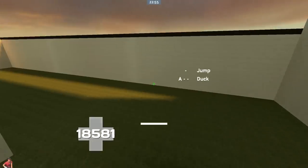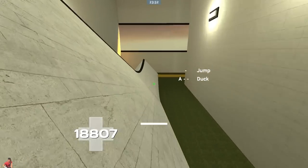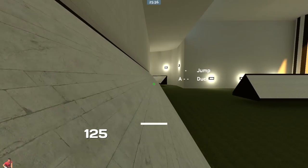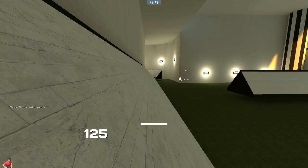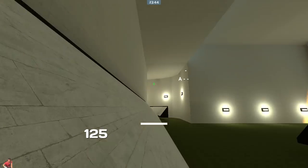To stay on a ramp, strafe towards it. On the left side of the ramp, hold D, and on the right side, hold A. Keep your crosshairs pointed in the same direction the ramp is moving to maintain an equal height on the ramp. Turning away from the ramp will make you fall off. Looking up and down won't affect you though.